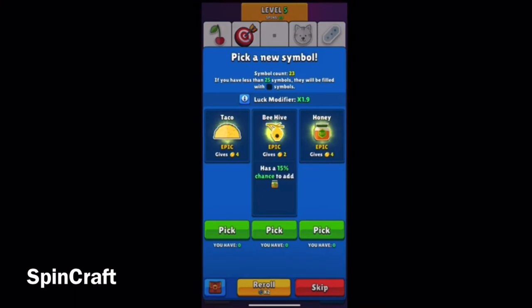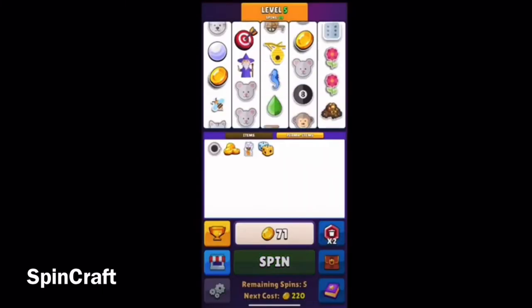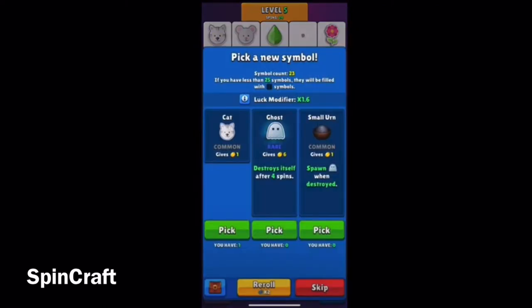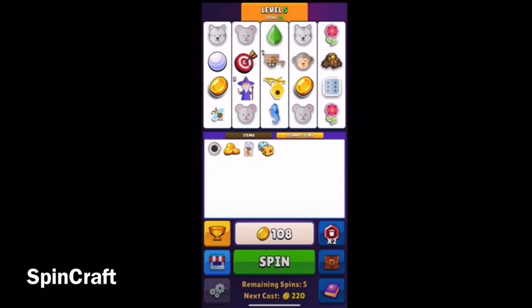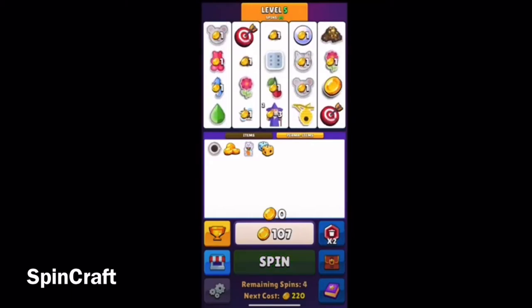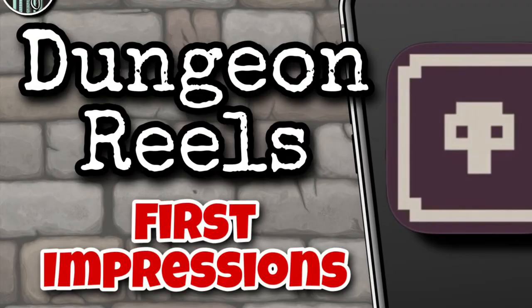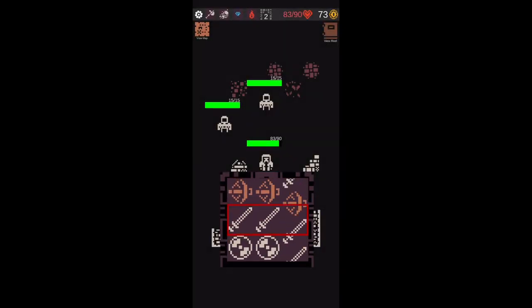The closest I've ever gotten to gambling is a game called Spin Craft — a roguelike where you had a slot machine and got to choose the symbols placed on it, then found synergies to maximize your gold output. It was really addicting and fun, but I'd never experienced other slot machine type games that mixed in other genres and mechanics until now. I found one with a roguelike RPG feel: Dungeon Reels.